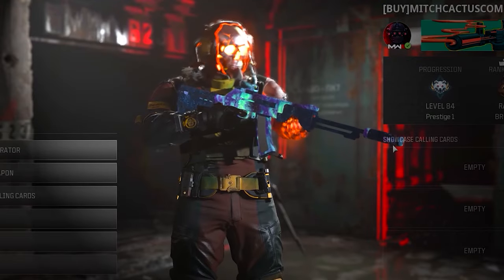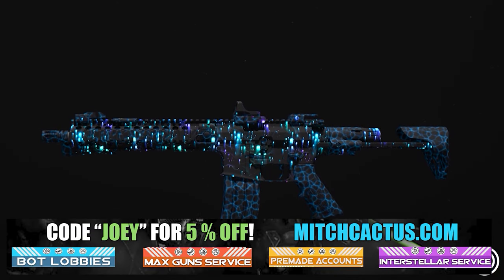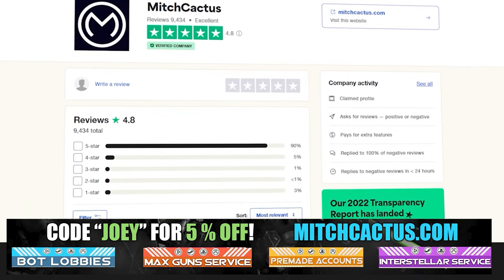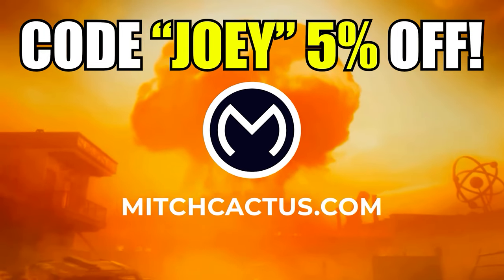Quickly, let's take a look at my sponsor MitchCactus.com — he's got a range of services including camos and more camos. You can literally unlock any camo in the game from Modern Warfare 3 and Modern Warfare 2, plus Accounts for Sale, Zombie Schematics, and Nuke Skin Boosts. Over 10,000 customer reviews — I highly recommend MitchCactus. Use code JOBY for 5% off, links in the description.